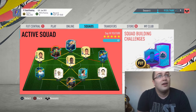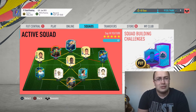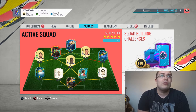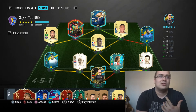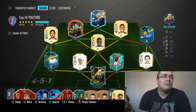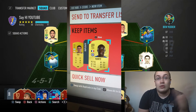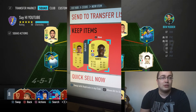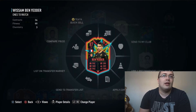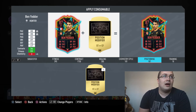FIFA 20 is on its last legs — Team of the Season is out and all that, so it won't be too long till FIFA 21, which sounds really odd. Today, as you can see from the thumbnail, we got ourselves a card I didn't think I'd do. I packed Kante for a third time — untradable — so I thought, why not, let's put in an Ikardi and see how he does.